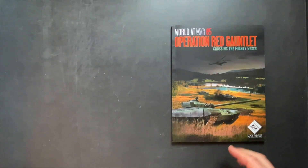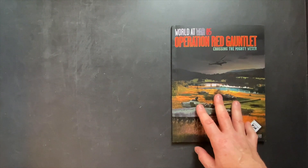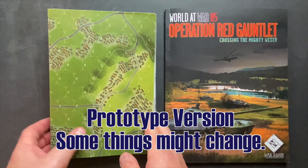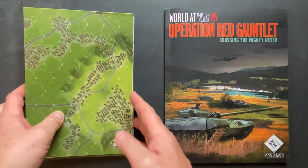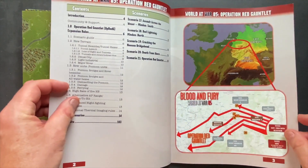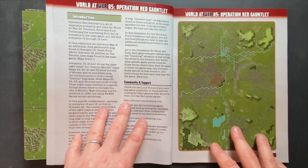With that in mind, let's walk through and take a look at what's inside — take a look at some of the scenarios, the maps, and what new things are in this expansion. The expansion consists of this scenario booklet and a big stack of nine geomorphic maps. Let's take a look at how these larger maps go together.